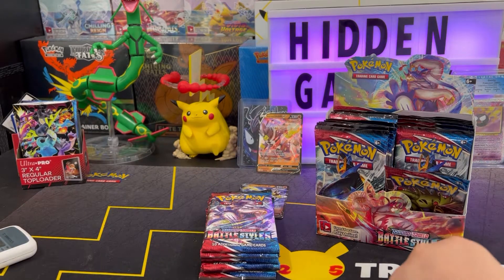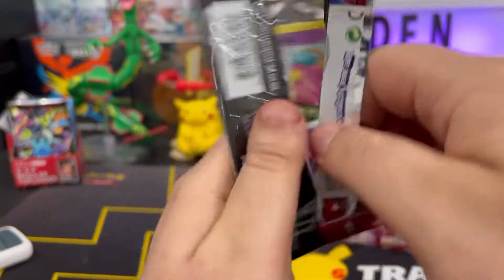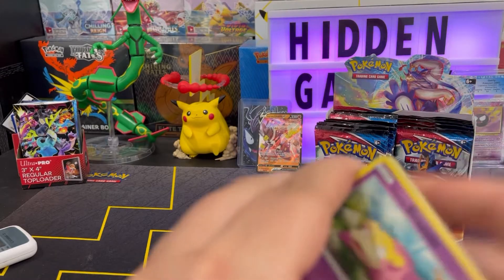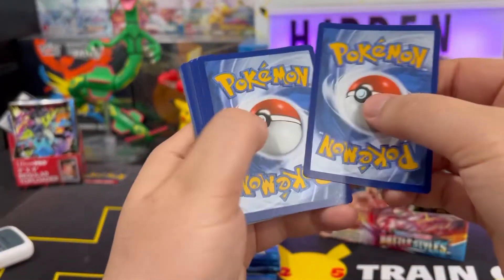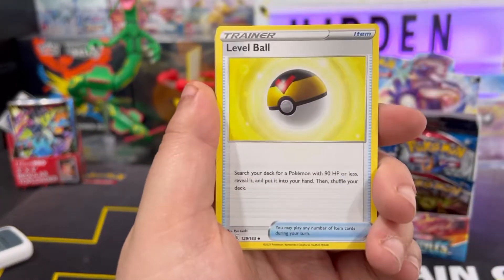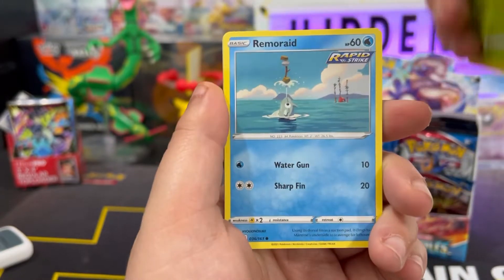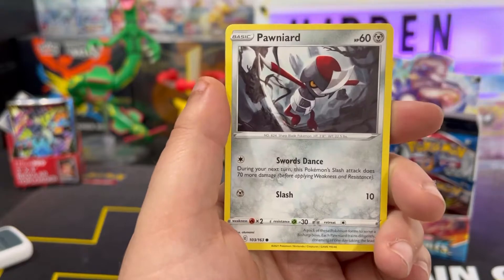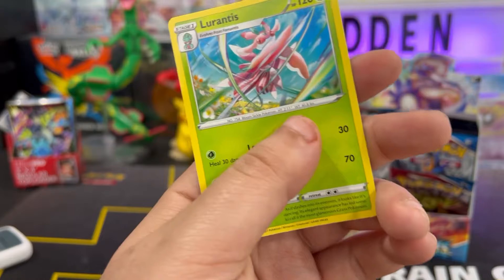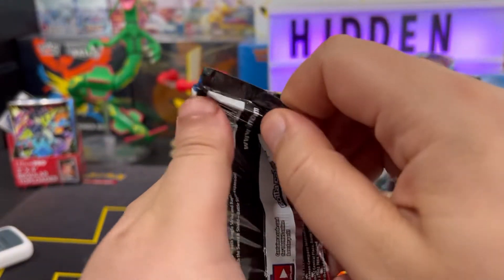What a crazy opening so far — double the Urshifus! Next up we got Rapid Strike at the front. Can we get a third V back to back to back? Code card — get it out of here. We got water energy, Level Ball, Malamar, Tool Jammer, Glaring Slowpoke, Foantis, Remoraid, Cuboo, and Poniard — Glaring Slowpoke as the reverse. And Lairntis, not hollow.